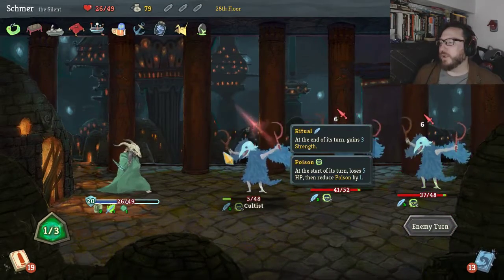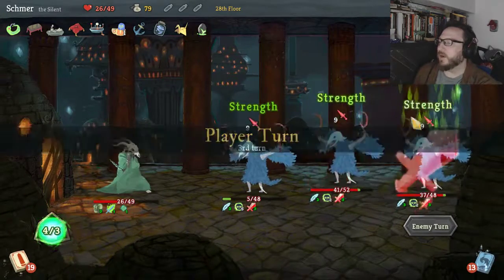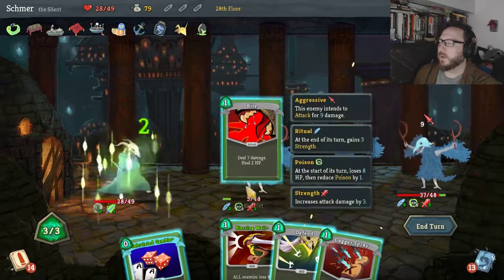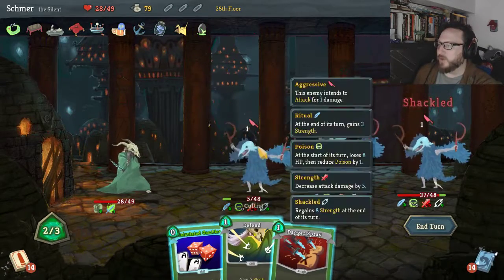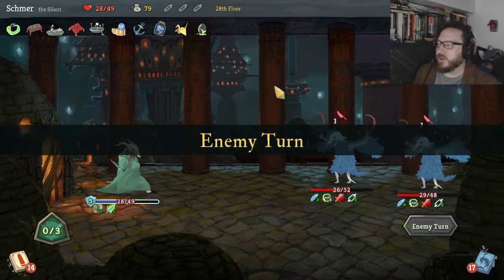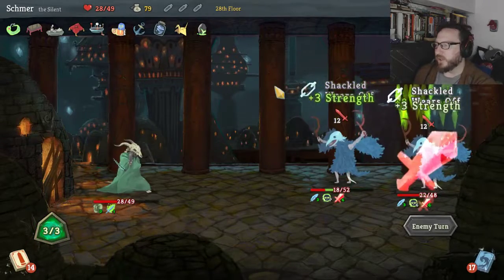We'll take no damage here and poison next turn will kill that front guy. We want to stack up a little more defense — they'll do 18 damage next time and maybe kill one of these guys if possible. This is so good! We want to Bite, get some health back, we want Piercing Whale — and now these guys will do almost no damage. We'll just Defend and Dagger Spray again, stack up more poison. That Whale ability that lowers everybody's strength by a ton is great — it's such a good defensive card.